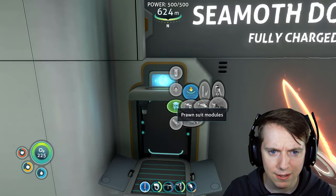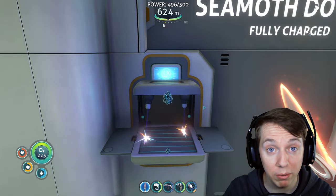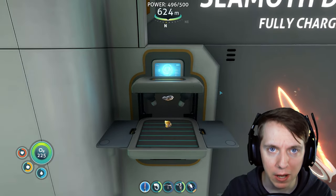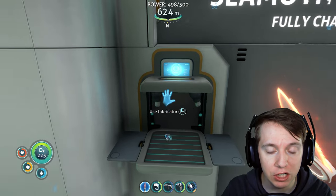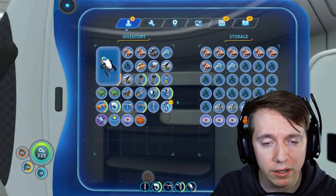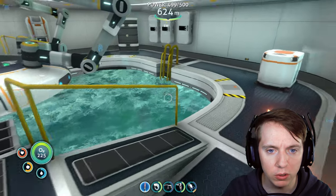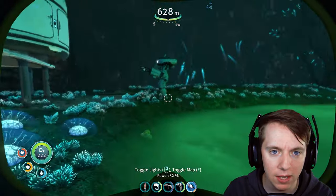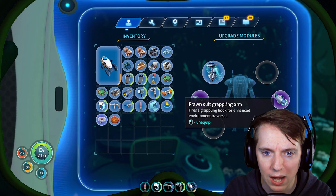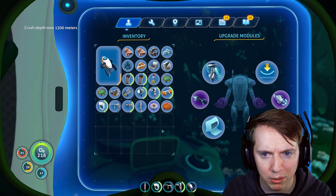Now we should be able to make the computer chip, which is the last thing we need to make the modification station, which we will just place right over here. Let's make the prawn suit depth module mark one, the prawn suit grappling arm, and the prawn suit jump jet upgrade. Now you guys say with these combinations I should be able to maneuver around quicker than I would with the Seamoth. I'll make the storage module for the prawn suit as well.